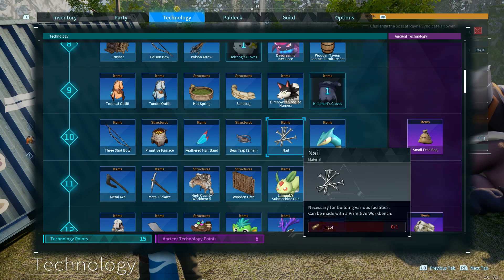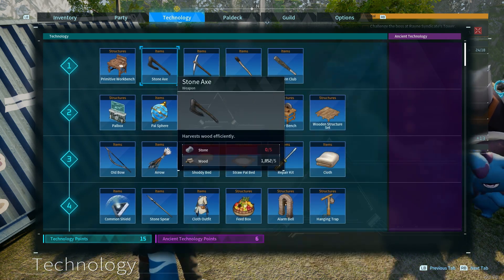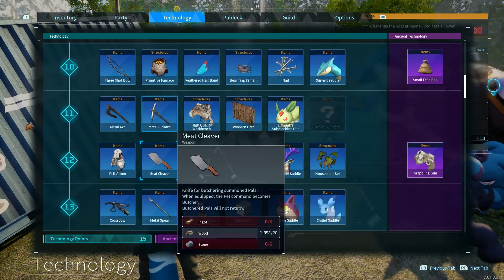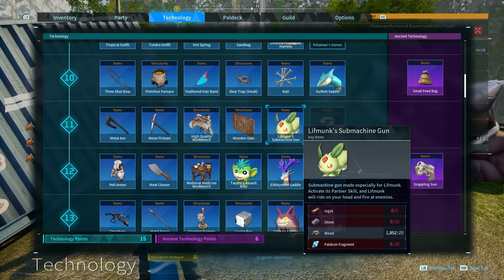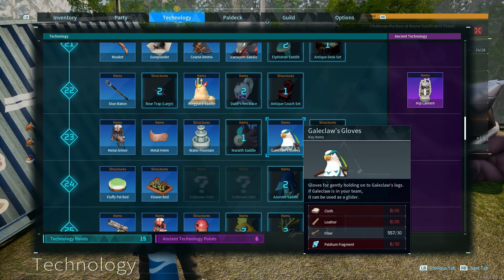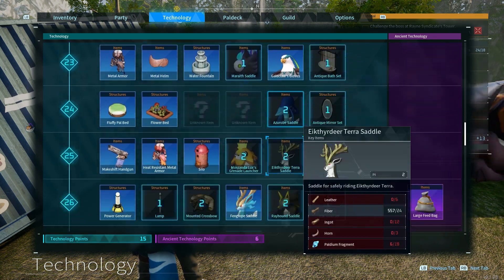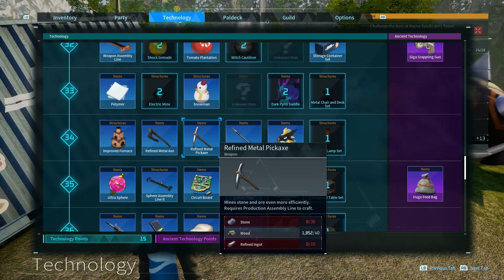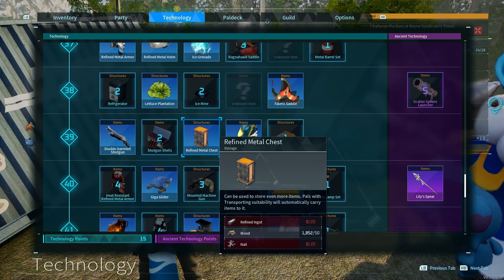Tech tree. Be very careful when spending points in your tech tree. You gain points by leveling up, discovering fast travel towers, and finding very rare and hard to get technical manuals. You'll usually find them in dungeon chests, but they can be in world chests as well. You will not be able to afford everything unless you're constantly farming dungeons and technical manuals.